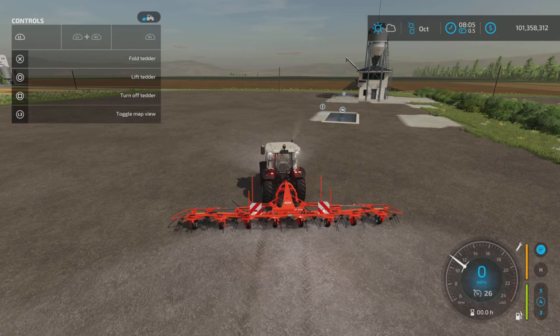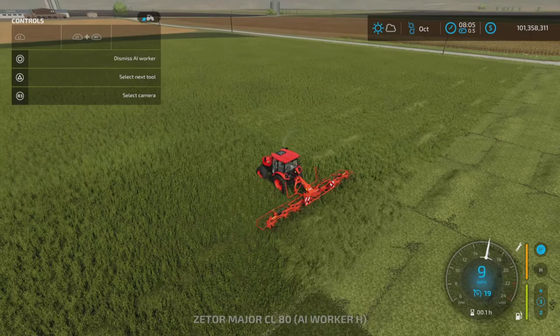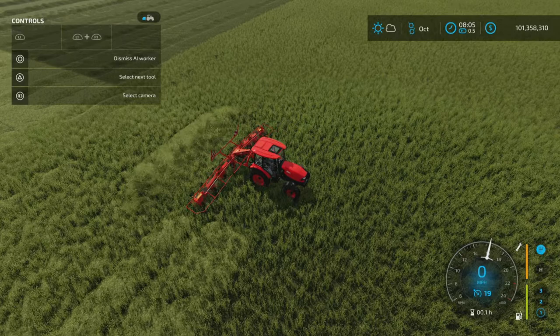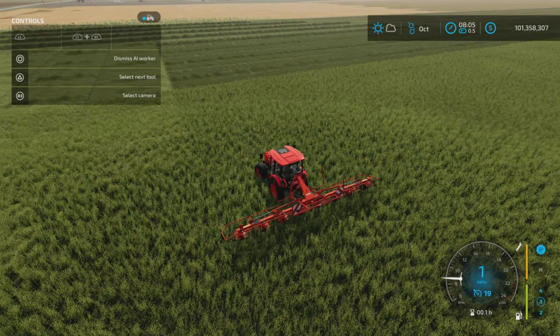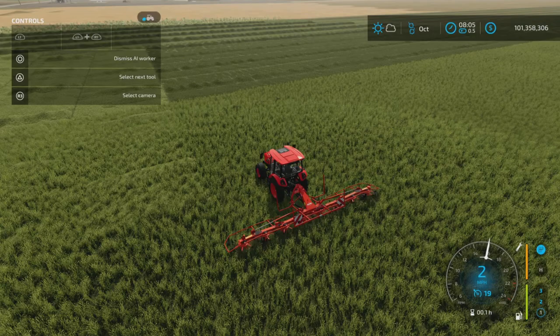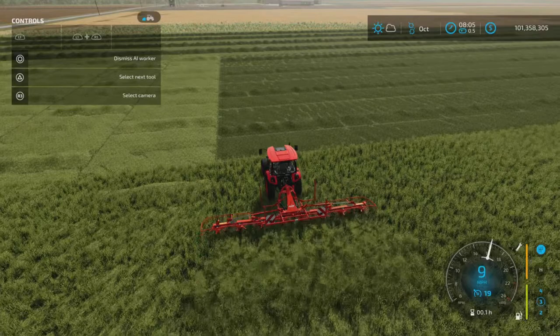Turn it on with L1 and square, then just go forward. Here we have a worker using it in the field, running laterally to shorten the field. It's running behind a Zetor, which is probably the least powerful tractor in the base game, or very close to it.